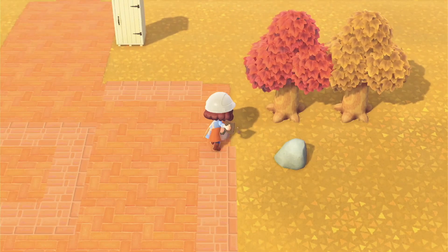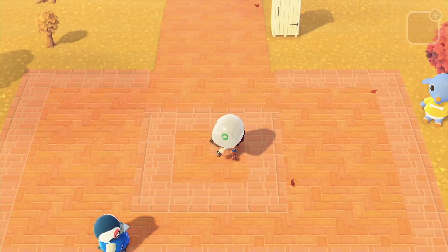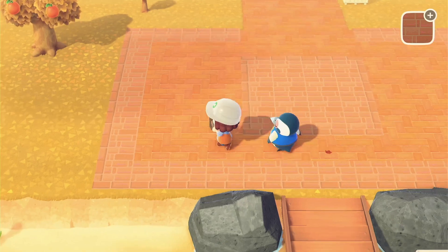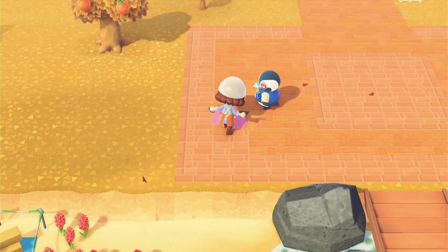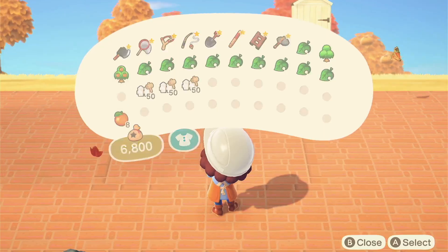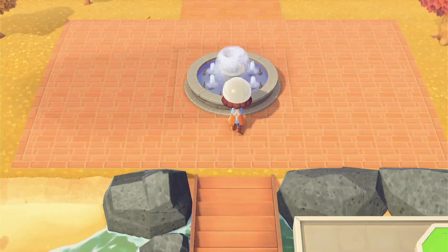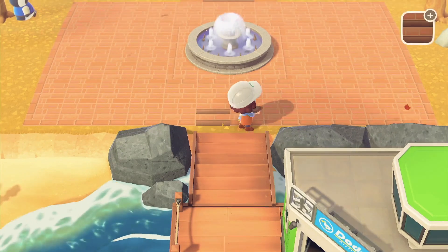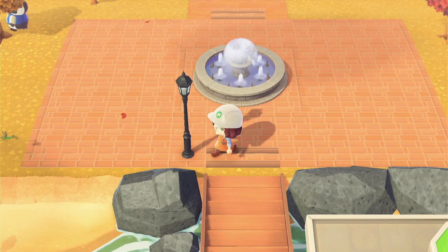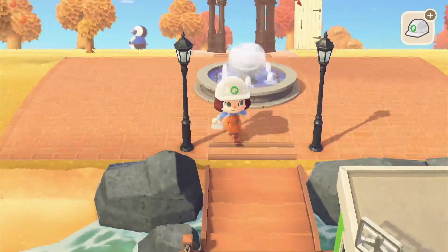I actually started this entrance before I started recording because I was just so into it. The rectangle I'm working with is 12 by 8, just for reference if you'd like to recreate something similar. I'm using the path I designed on Riverwood because I really wanted to include it on this island — that's kind of why everything is brick. I'm adding in a beautiful fountain because I love a fountain at the entrance; it's very welcoming and formal. I'm adding faux stairs to give a little depth, and then black street lamps to start.